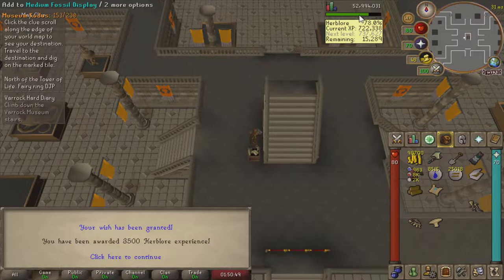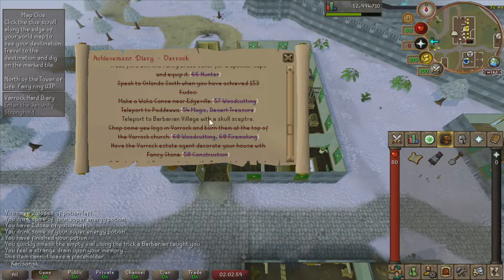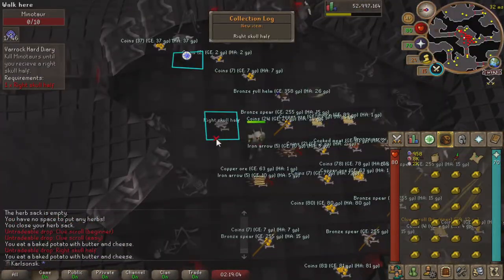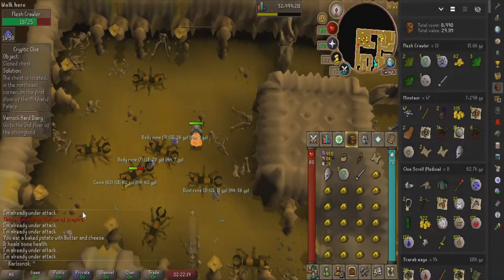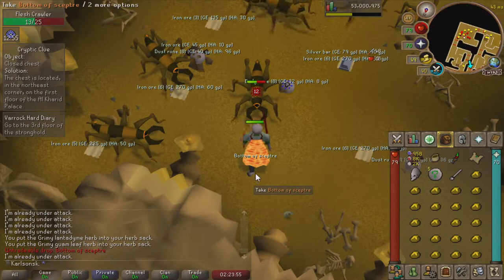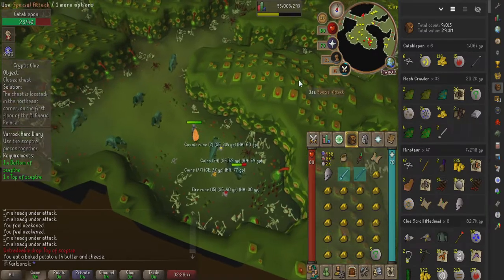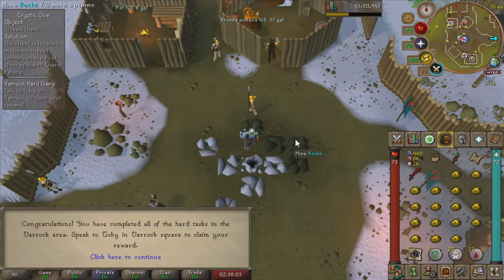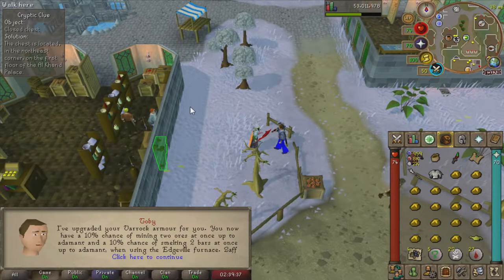We can also get this XP Lamp - 3500. Only 289 XP left after this Diary. We are already on the final task for the Varrock Hard Diaries, which is to teleport to the Barbarian Village using a Skull Scepter. We'll farm one out, but first I'll do this Medium Clue - giving us nothing good. Let's go spend like an hour and a half getting a Skull Scepter. One piece down already at 47 kills - took like a minute and a half. Another piece in just 13 kills. The so-called hour and a half turned out to be roughly 20 minutes, and the hard Varrock Diaries have been completed.